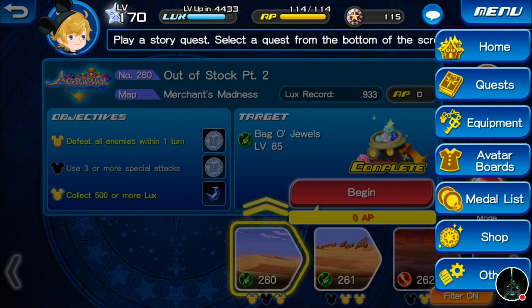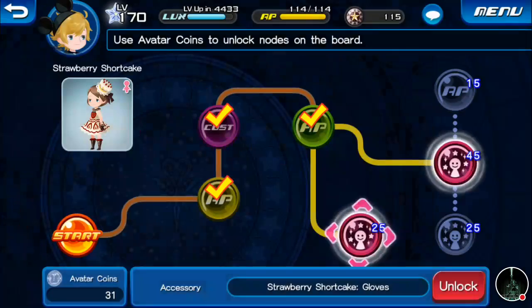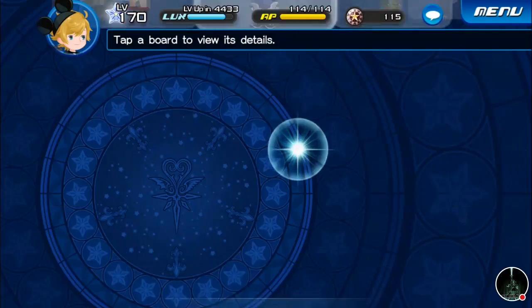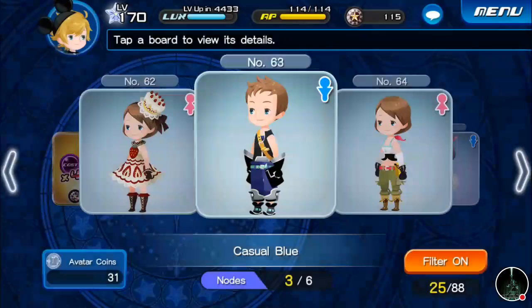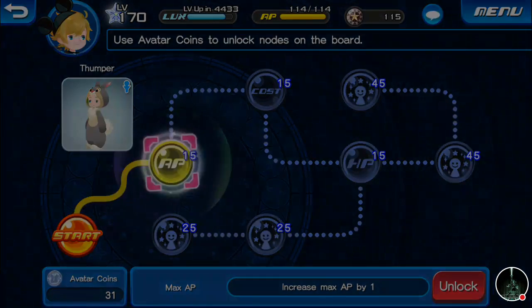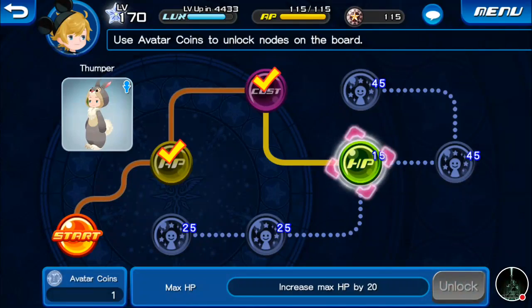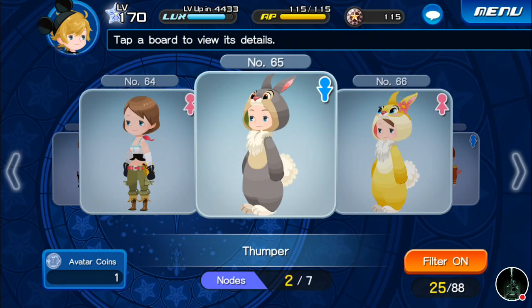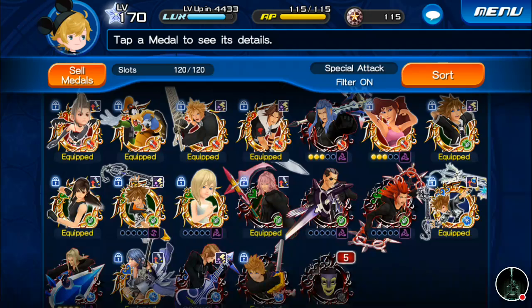So we've done the four missions for today and we'll switch over to the Avatar Boards. I need to spend 45 on one — that's not going to happen right this moment. You need 25 and then 10, which won't leave me enough to finish it. We get 15 — there we go, we got an AP up and a Keyblade cost up, which is always lovely.